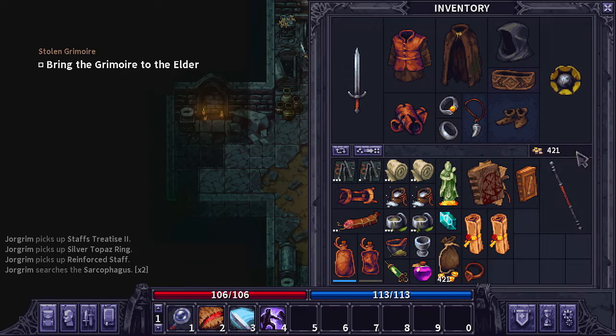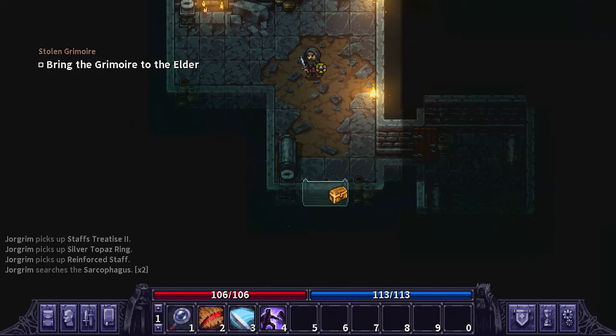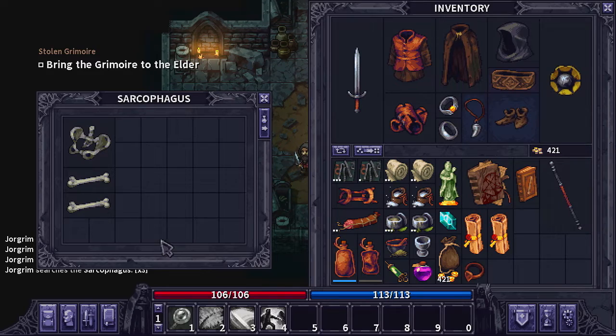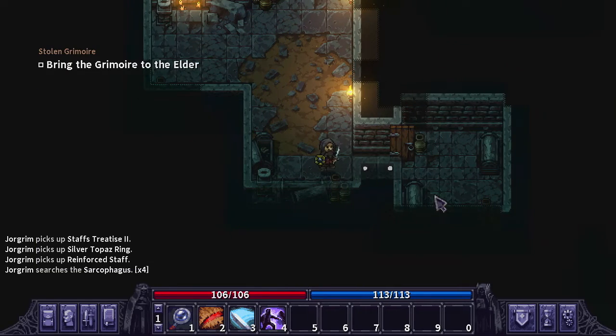We have 400 gold left over. I bought some food — that's why we have a little bit less gold than last episode. I bought another water thing and some food, and that's where some of our money went. But nonetheless, we can hopefully make it all back from the loot in here, which doesn't seem to be all that great right now.